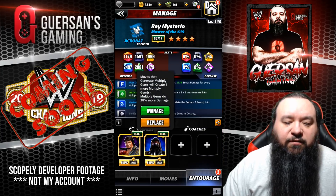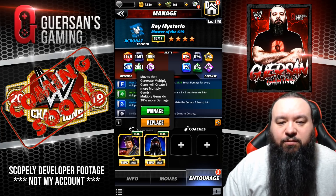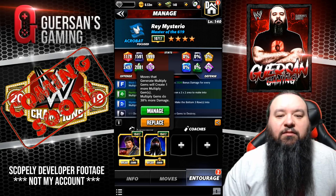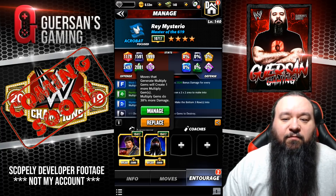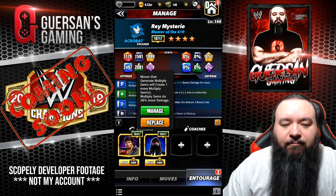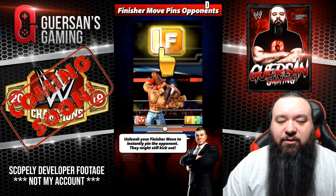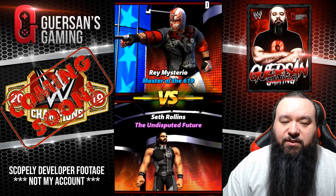Using Lawler to start with 4 blue MP and Demon Balor — who we don't see often as a trainer — which makes moves that generate multiply gems create one more multiply gem, and multiply gems do 38% more damage. That is new for Balor and that is when he is at 9k. I'm actually trying to get a list for you guys of all those guys that newly got a second ability as a trainer at 9k — like ABA Taker is one of them. There's actually quite a few of them that gained a new ability as a trainer, so I'm trying to get a list of that.